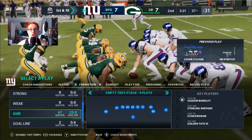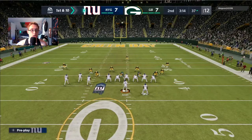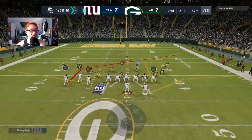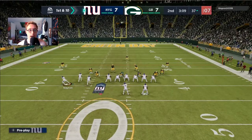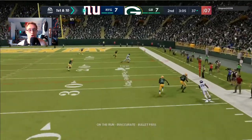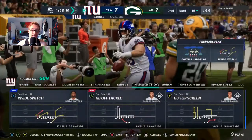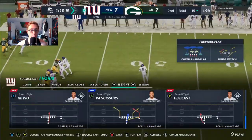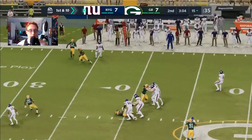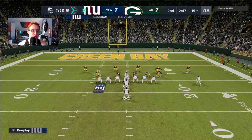I tried the glitch where you cycle through your play call to regenerate players, but it didn't really work here. Next play is Inside Switch out of Gun Bunch — one of my favorite plays. I was originally looking at Slayton but saw Evan Ingram open. Daniel Jones makes a dot and we get down to the 15, exploiting a Cover 3 Hard Flat. Great completion on the run by Danny Dimes — first and 10 from the 15.